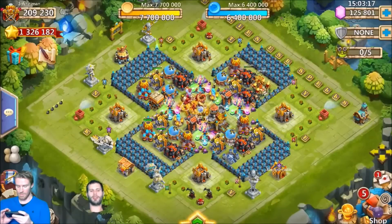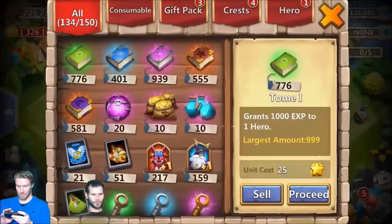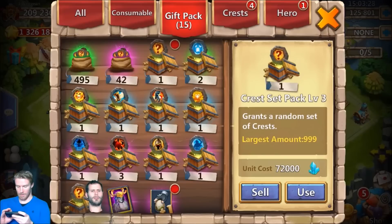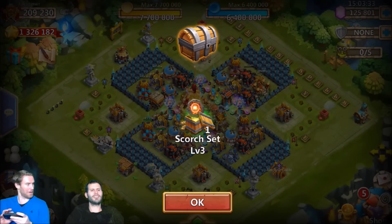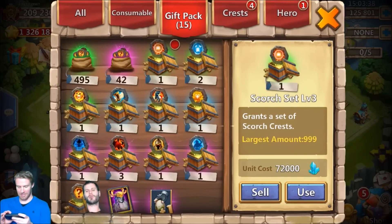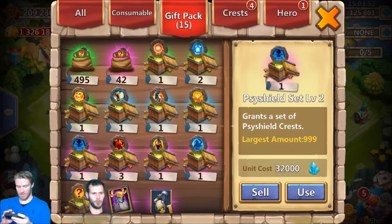You got a Level 3 crest set? Press that gift pack — Level 3, yeah come on baby. Scythe Shield — wait, no, Scorch! I got Scorch. What, that's rigged! How did we both get Scorch? Save the Scorch though — you want to use it and then forge the Level 3 crest after that. You got a Scythe Shield Level 2 just sitting there, and three Zirks — yeah, I've been pulling those a lot.